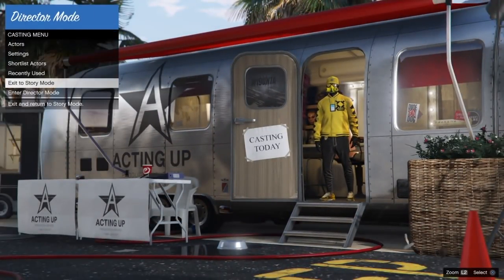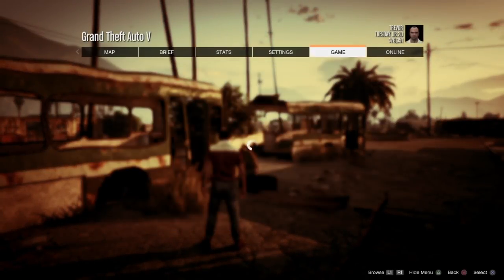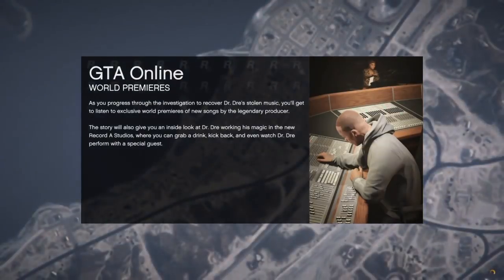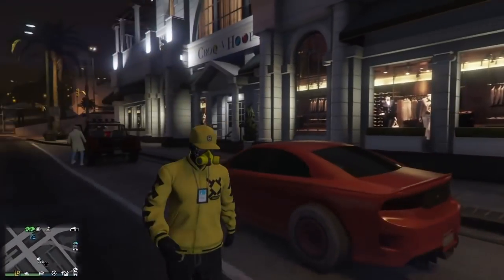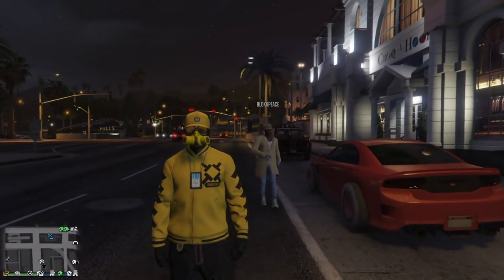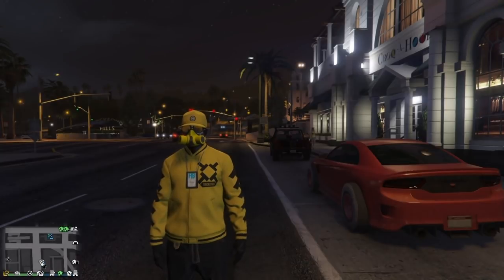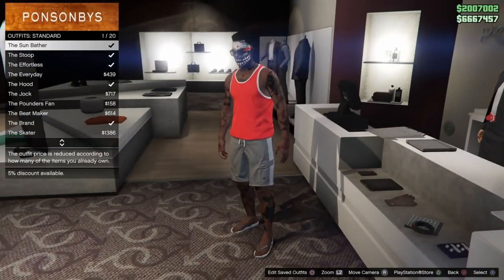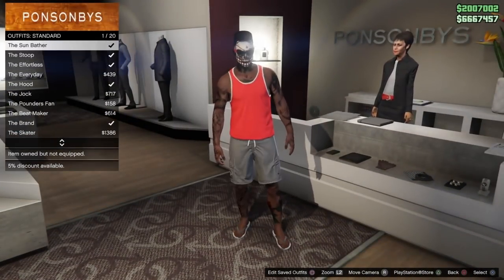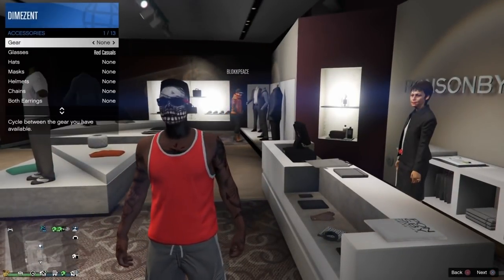Exit to Story Mode. Now that we're in Story Mode we're just going to start up an Invite Only session. Once we get inside of this Invite Only session we want to make our way down to a clothing store and purchase a standard outfit. You can find these standard outfits inside of the standard outfit section right up at the counter at the front of the store. Walk up to the front counter, hit right D-pad, go into the standard outfit section and buy one — it doesn't really matter which one, but get one with the least accessories.